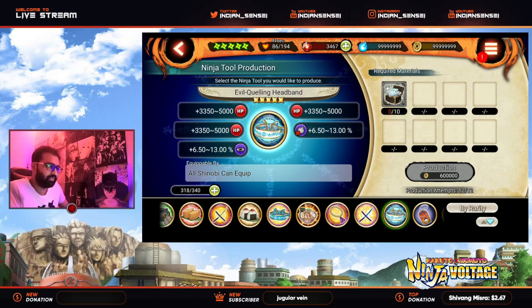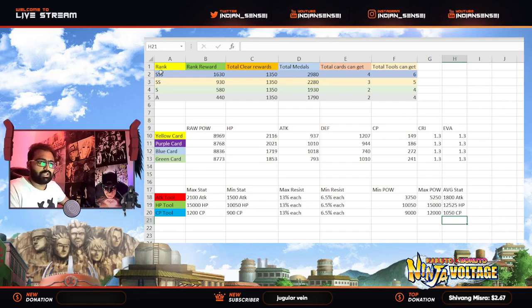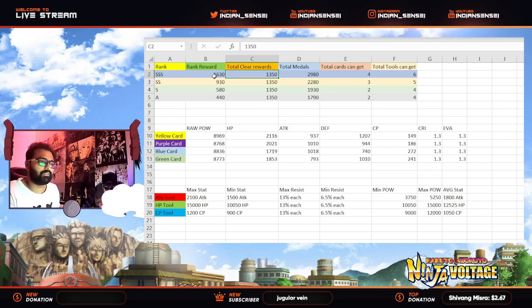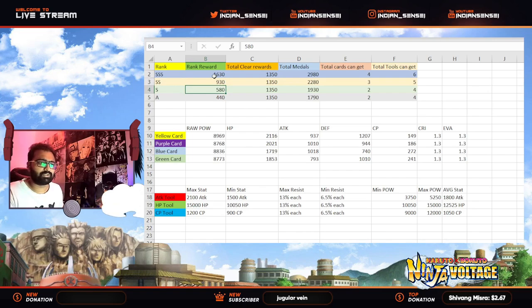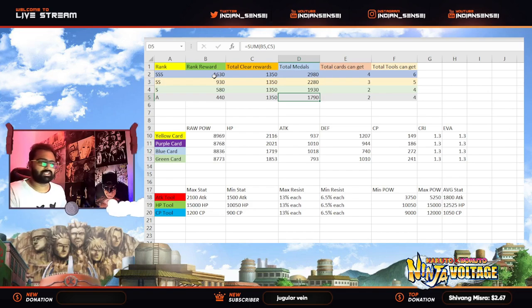I made an Excel sheet on what you can expect from the total rewards. If you clear all AOM stages — just clear, not triple S rank — you get 1350 in clear rewards. For rank rewards: triple S gives 1630, double S gives 1930, S gives 580, and A gives 440. Add the clear rewards and rank rewards together to get your total medals.